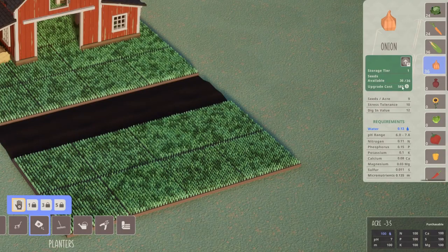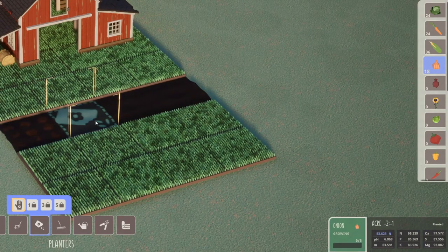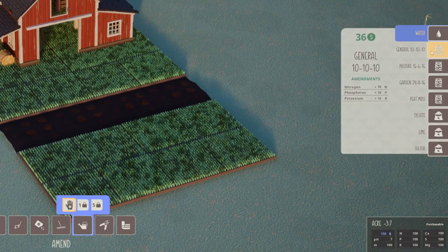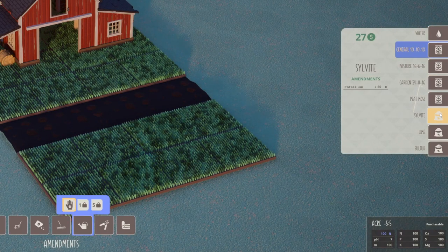Different seeds have varying growth rates and requirements. The player can use the soil amendment tools to adjust the conditions of each acre to ensure it meets the planted crop's water, pH, and nutrient requirements.